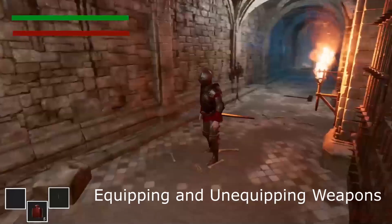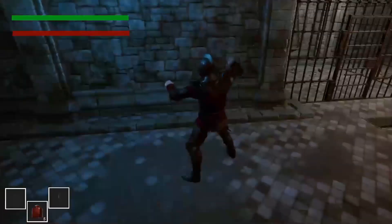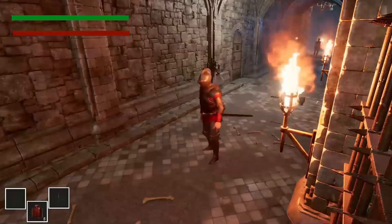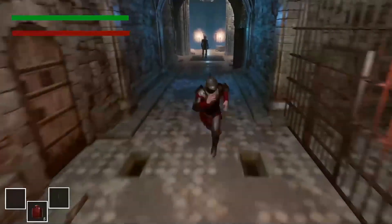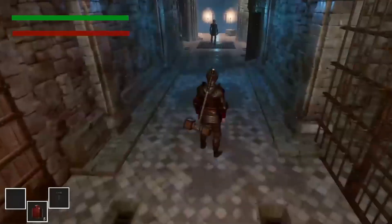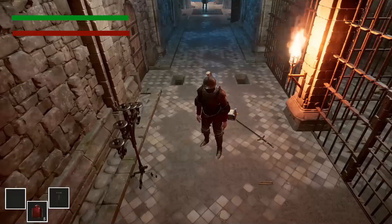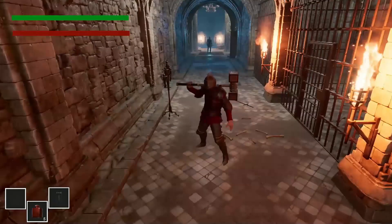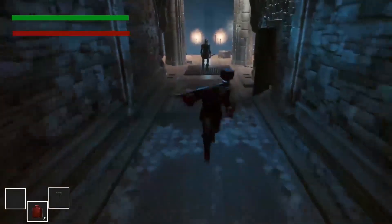Next we have the equip and unequip system. When the sword is unequipped, it sits on the player character's hip. Drawing the sword plays a different animation, and sheathing it returns to the normal running animation. The system also changes depending on the weapon picked up — a two-handed weapon attaches to the player character's back. Different weapons can attach to different points of the character's body, and each weapon type has its own equip animation and running animations.